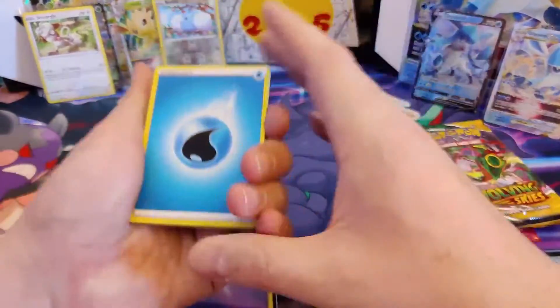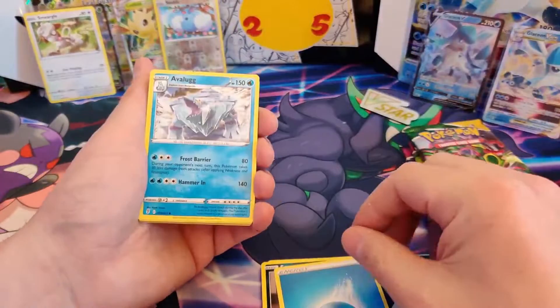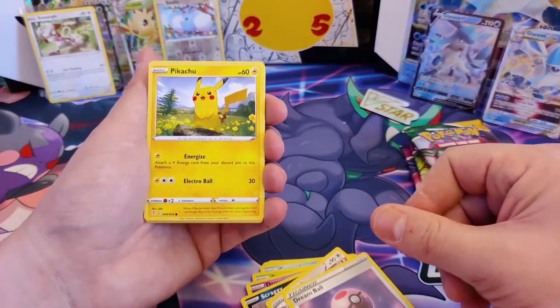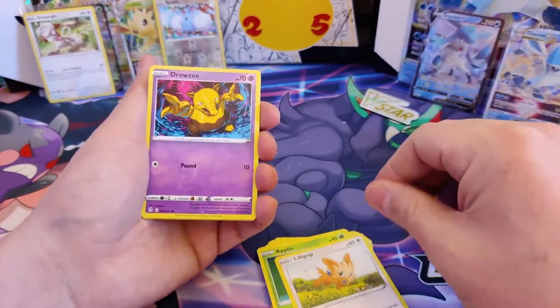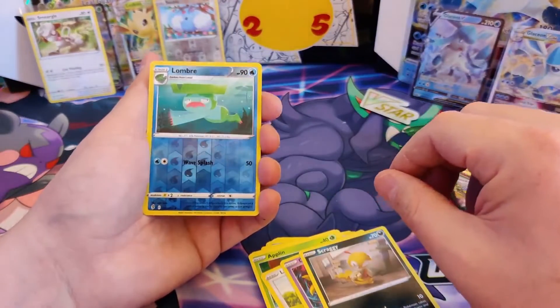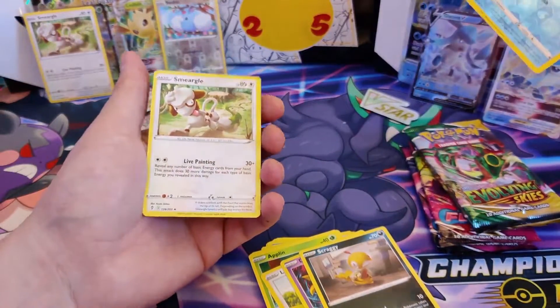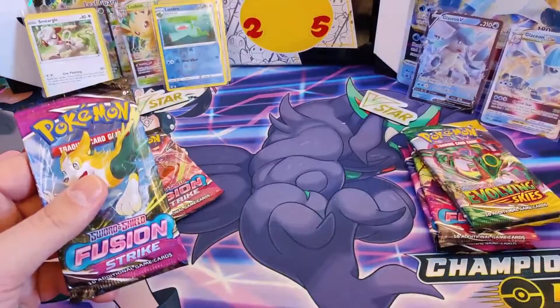Starting off: Water Energy, Have a Look, Vigoroth, Dream Ball, Pikachu - got a few of those, nice card to collect - Applin, Lillipup, Drowzee, Scraggy. Reverse Hollow, and our rare is... another one! Another Smeagol!